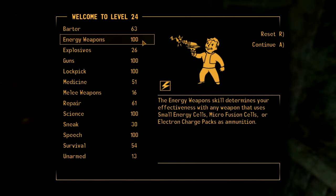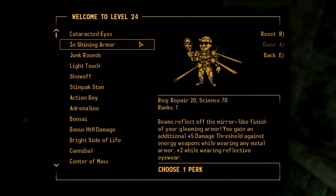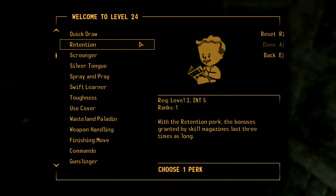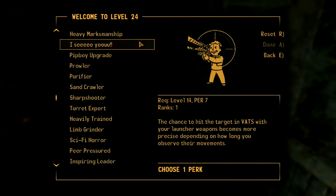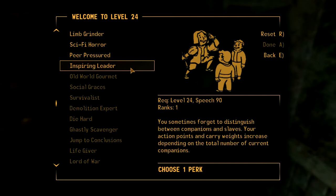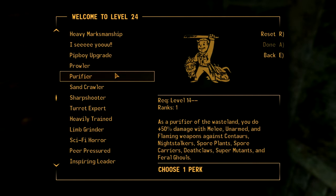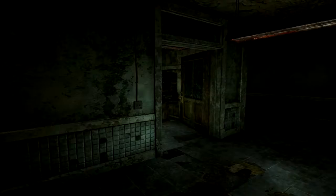Did I just get two levels? I didn't get my first perk, and now they're giving me my second one. I don't even know what's going on. Your action points and carry weight increase depending on the total number of current companions. That's actually pretty cool. Now I gotta pick something. I'm gonna take Gunslinger — more AP with pistols.